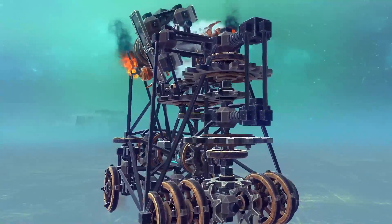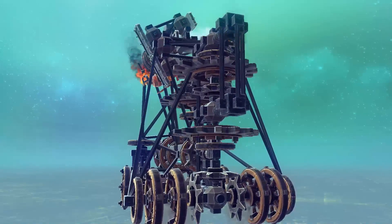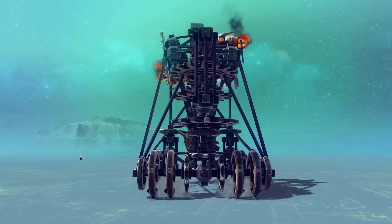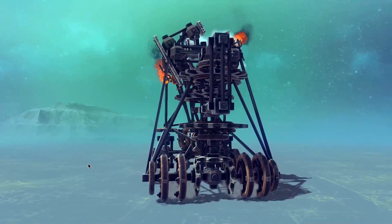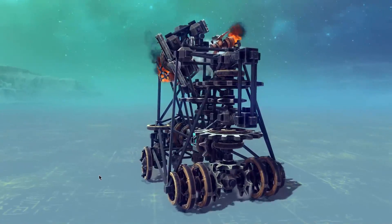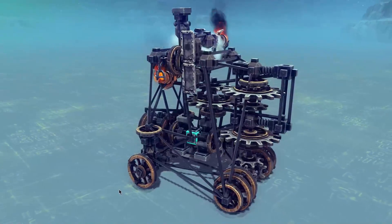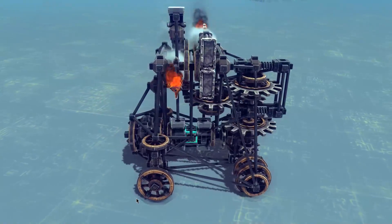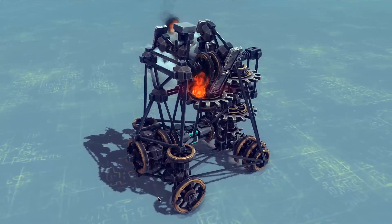A more complicated gearbox could allow for multiple output speeds. This prototype is pretty slow, as there are only two cannons in the engine. Additional cannons would theoretically increase the performance, but the basic engine design still needs some work. I found that linking the steam cannons directly to the crankshaft allows for the thrust to be captured more effectively compared to using stationary steam cannons.